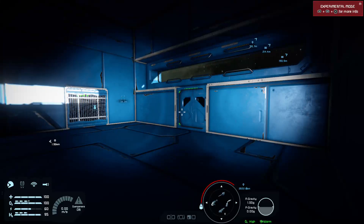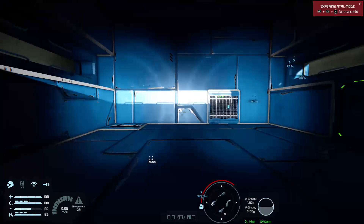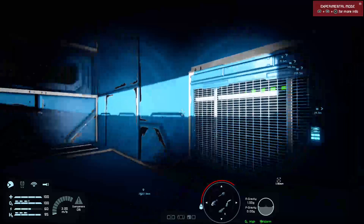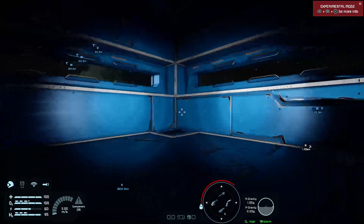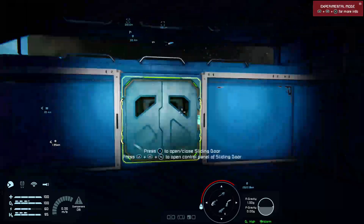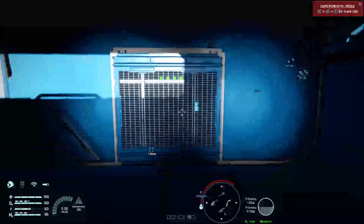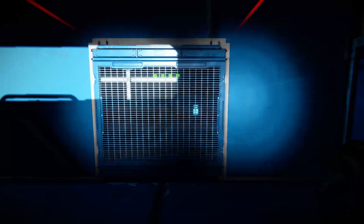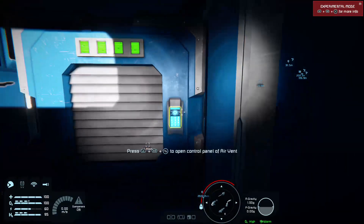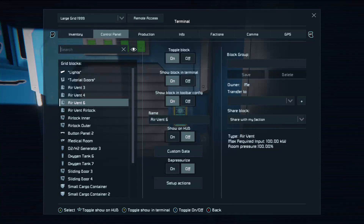And that's really everything you need to know about building with an oxygen system in Space Engineers. If you're curious about the options on your vent — there are two states on a vent in terms of the actions.